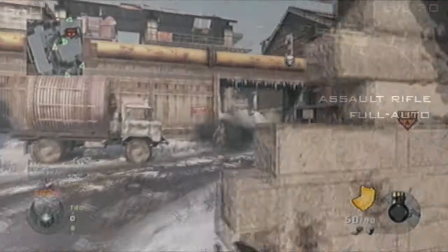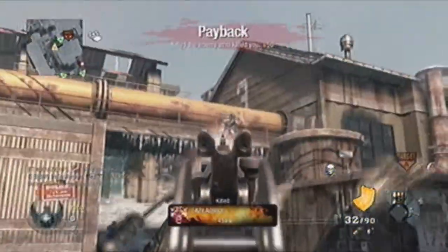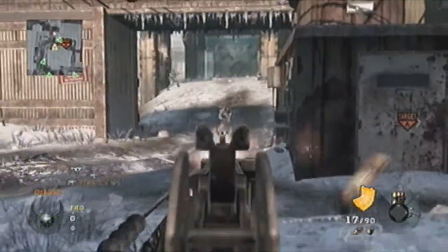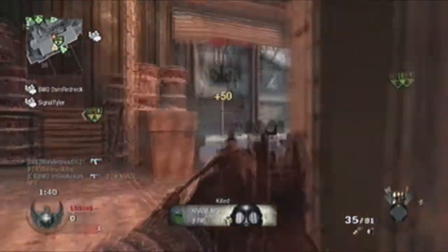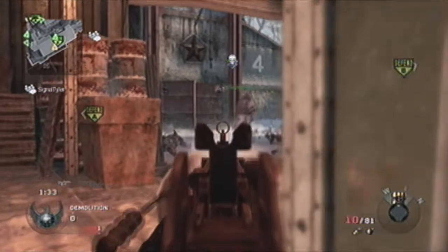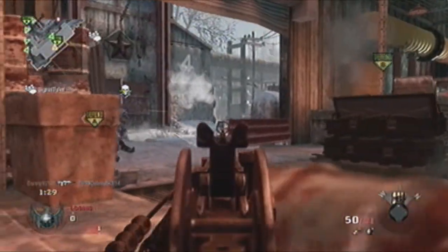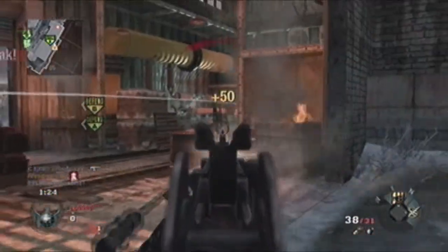The first attachment on the Galil is extended mags, which increases the Galil's capacity to a rather large 50 rounds. This can make the Galil somewhat suited for a mobile support and defense role. Like an LMG, you can lock down a choke point or defend a certain area of the map from enemy attacks. Because of the assault rifle's decent ADS and mobility, you can lock down an area for a short period of time and quickly convert back to a regular moving playstyle without too much trouble. This makes the Galil a rather versatile weapon. The reload time can be managed if you reload at the right times.